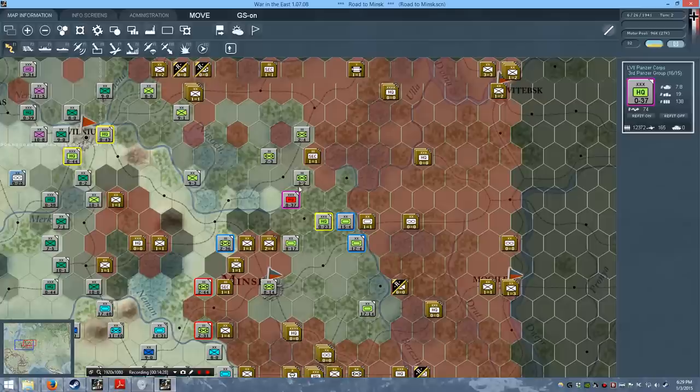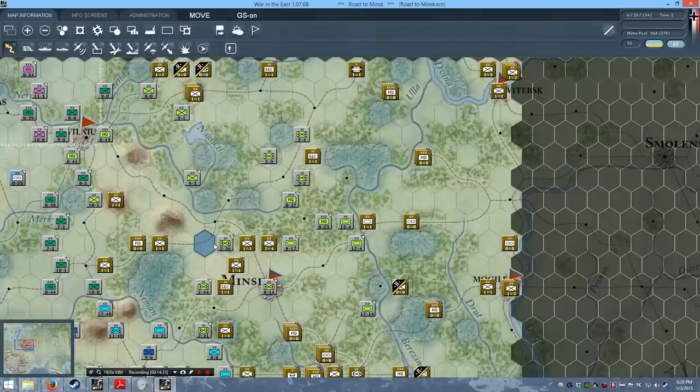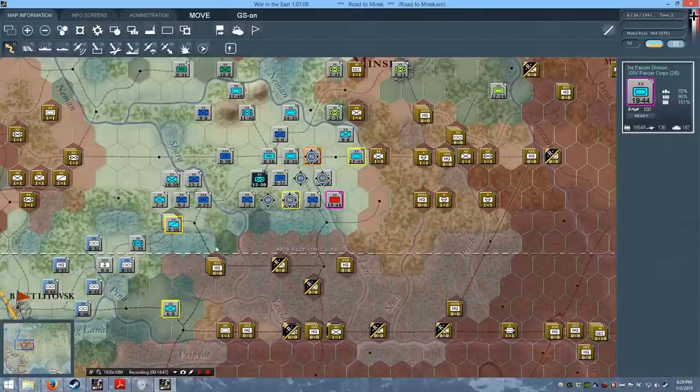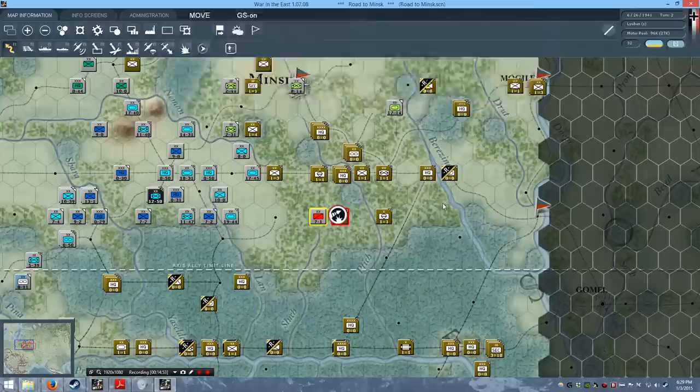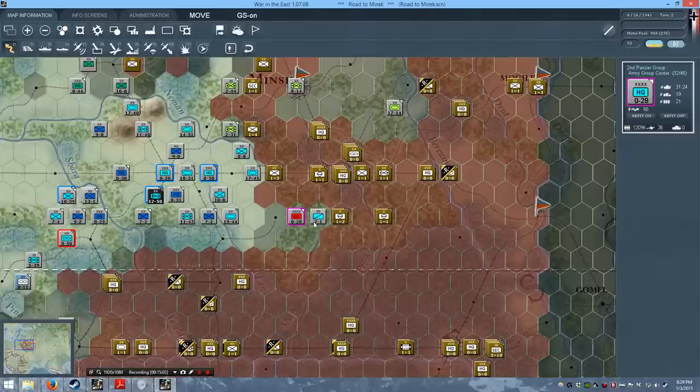They're going to interdict my HQ — that's not good. I'm going to shift these units around because when HQs get near an enemy unit, they automatically displace and effectively route back, which I don't want. So I'll move them back ourselves and keep one unit in front to act as a blocker. Starting from the rear forces moving to the front, let's get the HQ set up.